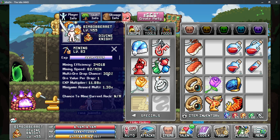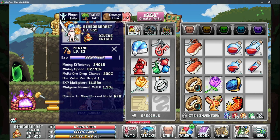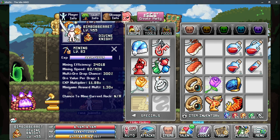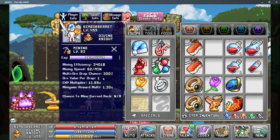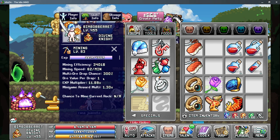The third stat is mining ore drop chance, or multi ore drop chance, and this gives you the ability to get more ores for every swing of the pickaxe. This does cap out at 300% and it is very important to maximize, as this is one of the easiest ways to increase your sampling early game. Into late game it's basically mandatory if you want the best samples.